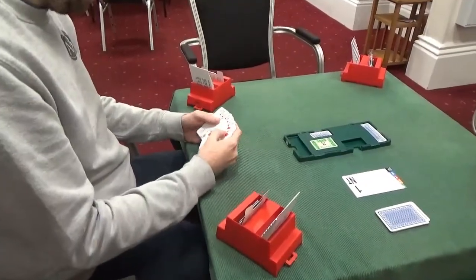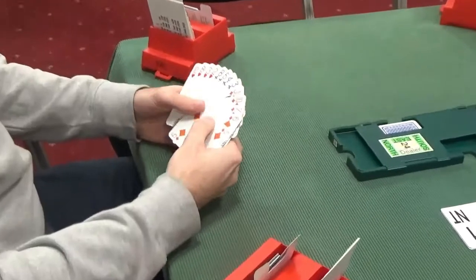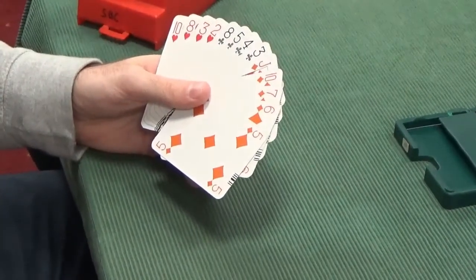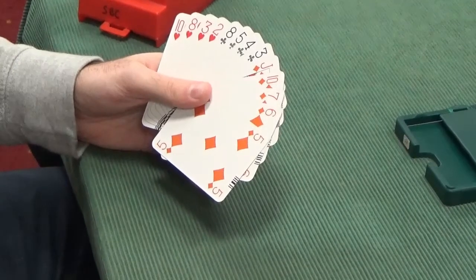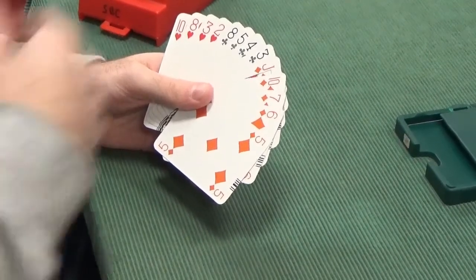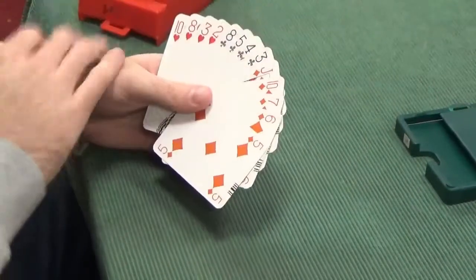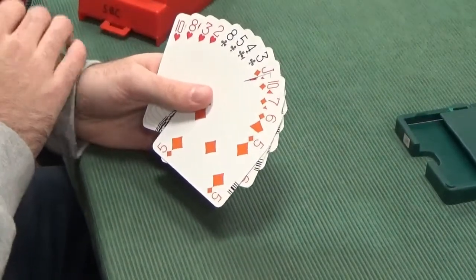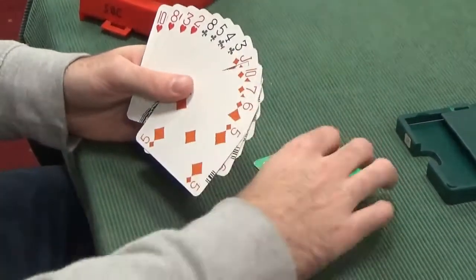Now to North. North's bid is not very difficult. North has 1, 5, 4, 4. Absolutely nowhere near enough to bid over 1 no-trump. You need kind of 10-plus, or a good shape. We have got a good shape, but we haven't got anywhere near enough points or suit qualities. This is a nice, easy pass.